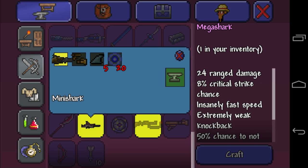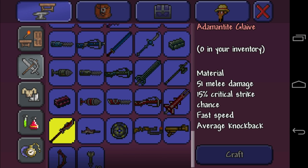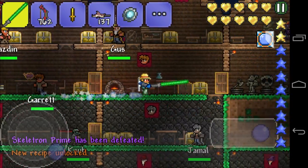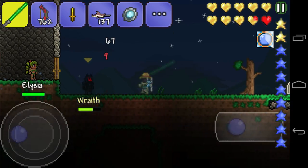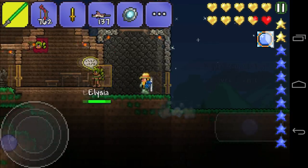Nothing actually, but the flamethrower - flamethrower is going to be good for the Twins and all those other bosses. So that's just it, that was awesome. Skeletron Prime is done and we did it like pros, at maximum health and mana, all this cool stuff.